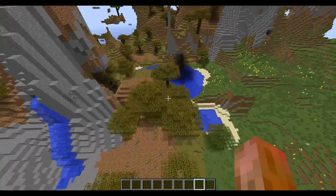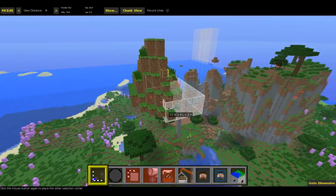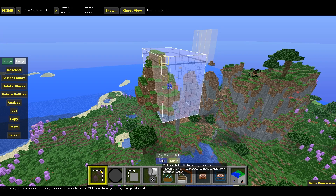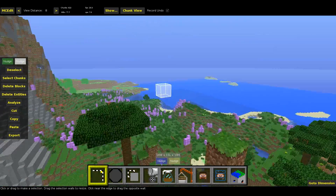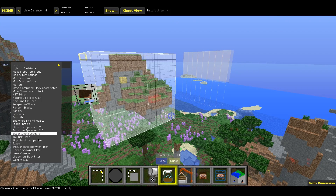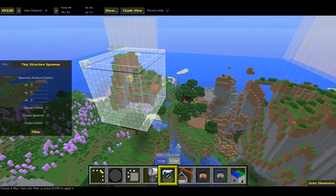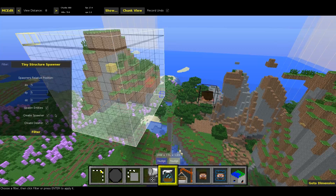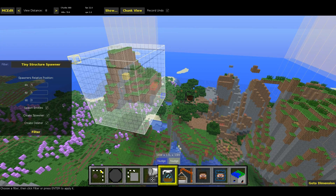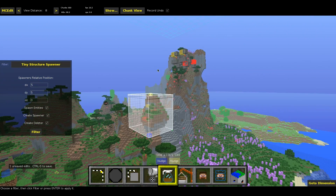I'll head over to MCEdit and show you how it's done. Here in MCEdit, you go to the world and select the region you want to spawn and have a spawner for. Do not select more than necessary because this eats up memory on your computer. Then you hit Filter, go down to Tiny Structure Spawner, and here you can select the spawner's relative position — where you want the spawners located in relation to the selection box. You can decide whether you want entities spawned, and whether you want a spawner and/or a deleter. Once you've made your choices, hit Filter. You see up there it created the spawners — then just hit Save and it's done.